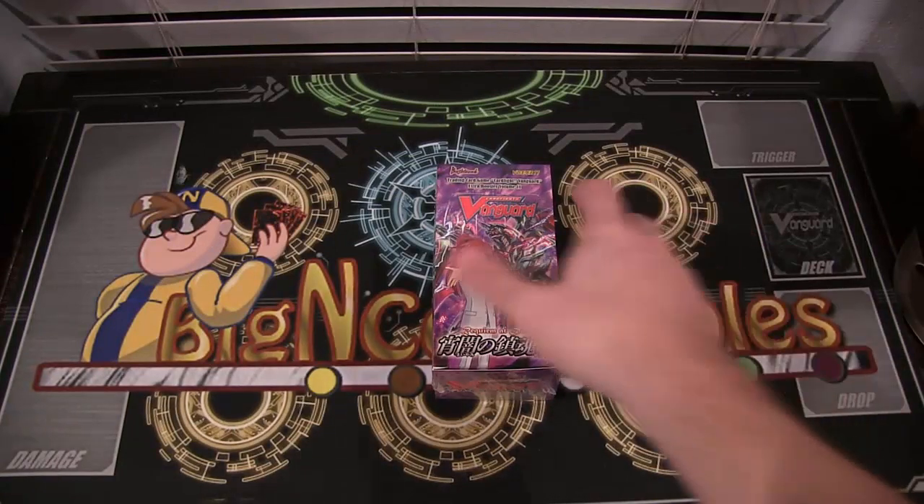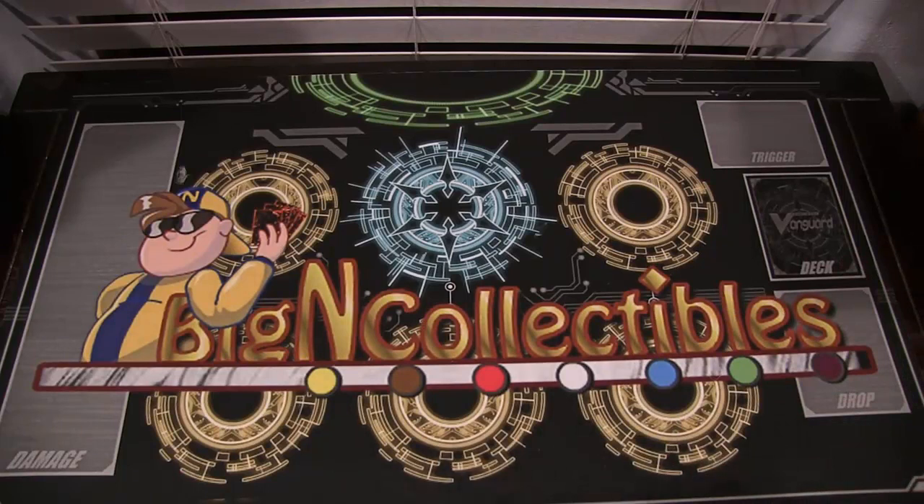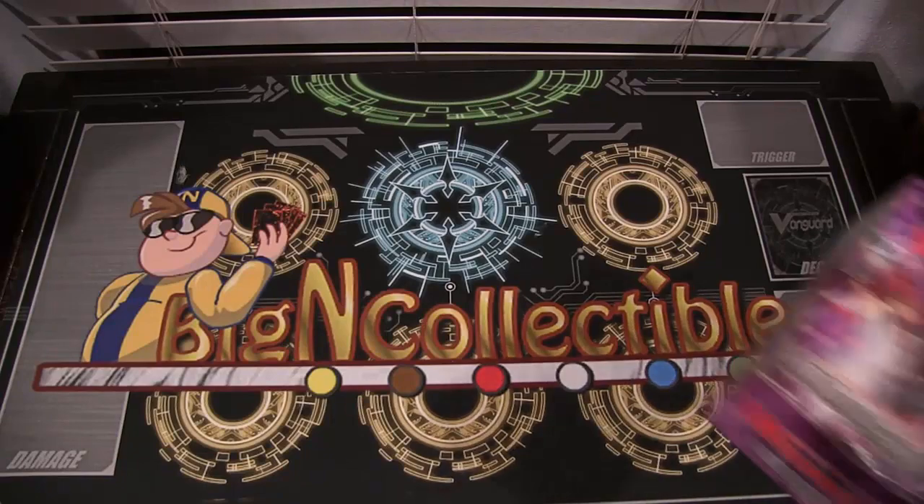With the new Legion mechanic coming out, it's the best way to get into it and get the cards you need for whatever clan you're running. It's a pretty good deal. So if you plan to get a trial deck or booster packs off the internet, you're better off going to Big & Collectibles so you can get that extra pack.